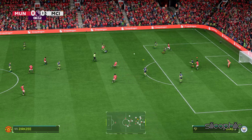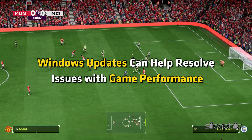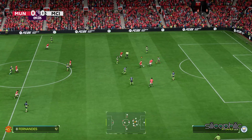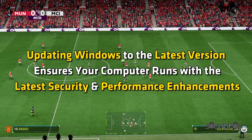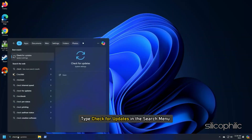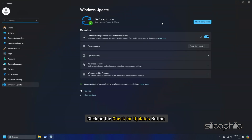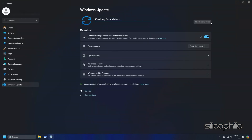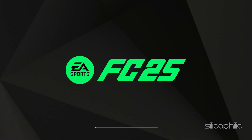Method 14: Update Your Windows OS. Windows updates can help resolve issues with game performance. Updating Windows ensures your computer runs with the latest security and performance enhancements. Type 'Check for updates' in the search menu and select the top option. Click on the Check for Updates button. If any update is available, download and install it, then restart your PC. Now launch the game and see if this resolves the issue.